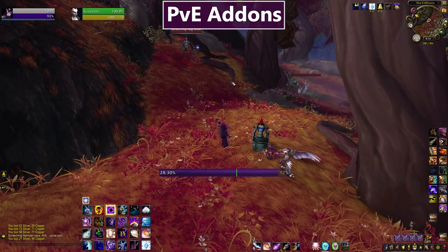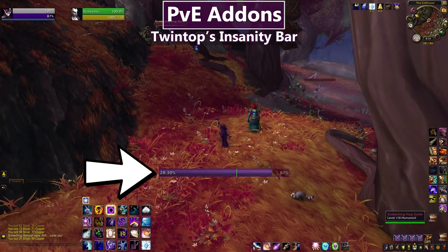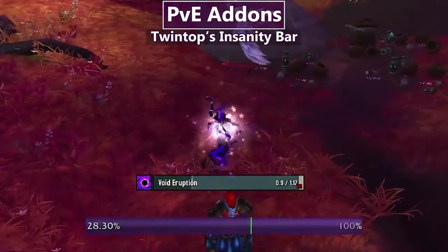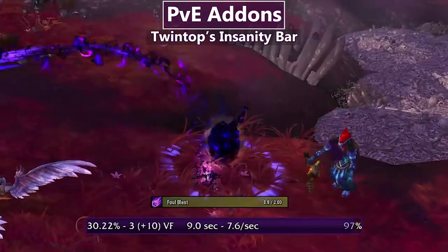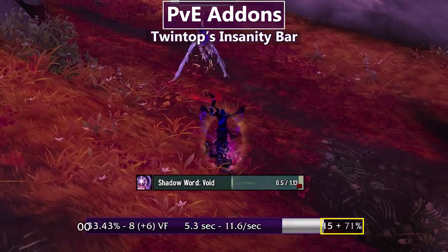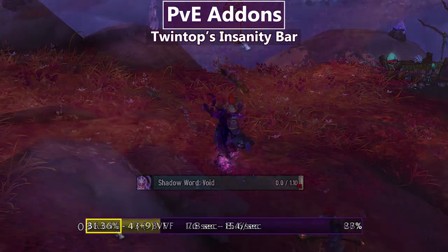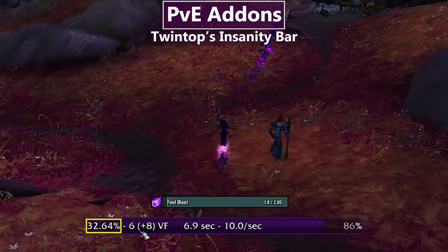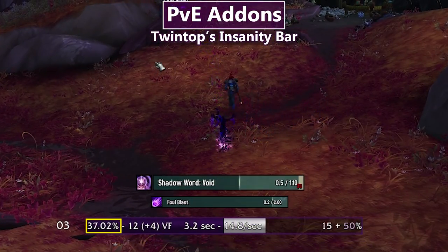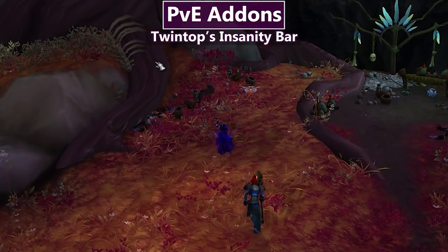Our next category is PvE addons. The first one counts as both PvE and UI — this big flashing purple bar is Twin Top's Insanity Bar, specific to Shadow Priest. It tracks everything related to your Void Form: seconds until it expires, your Insanity percentage, stack count, and projected stacks at expiry. My favorite feature is the Haste Percentage Tracker on the left, because there are certain haste breakpoints in Shadow where you'll want to alter your rotation once you hit them in a Void Form.